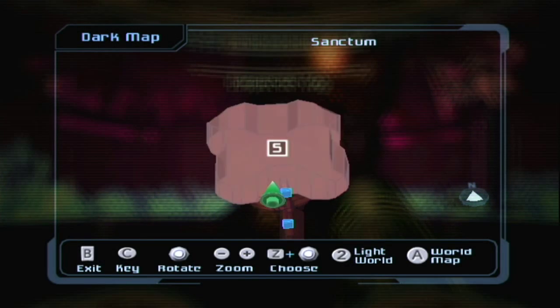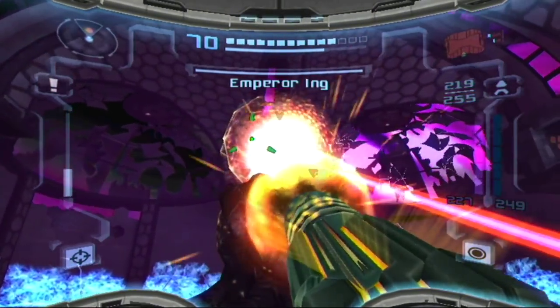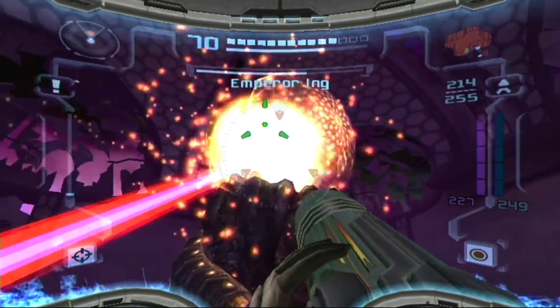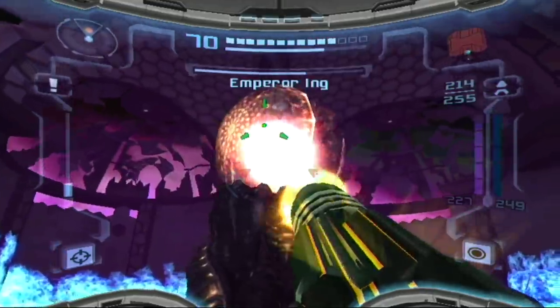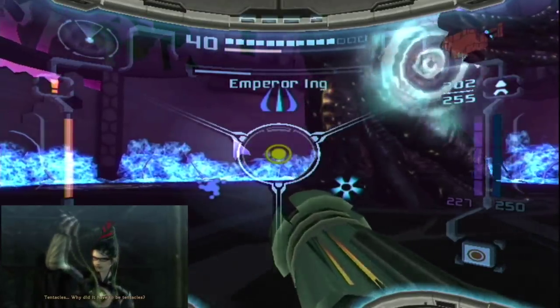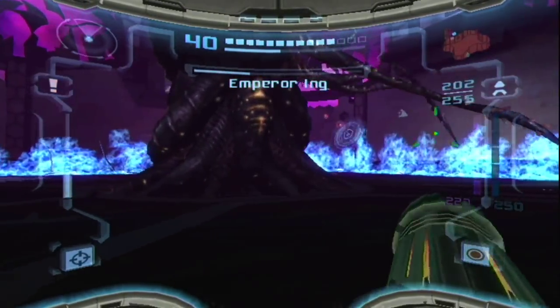Let me go over something really quick. In order to beat this guy, at least his first form, you have to go for the core inside of him. However, in order to take out the core, you have to take out his tentacles first. Why did it have to be tentacles? Trust me, Bayonetta, I know how you feel.